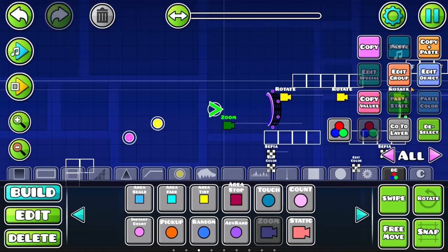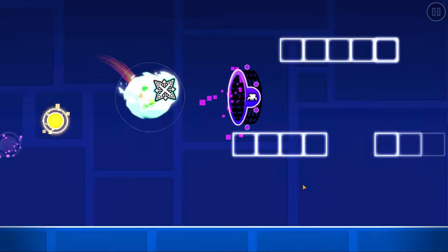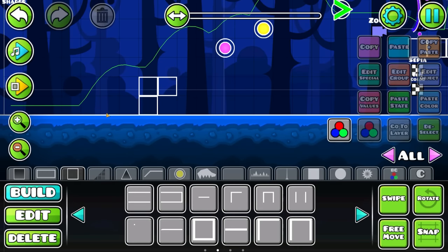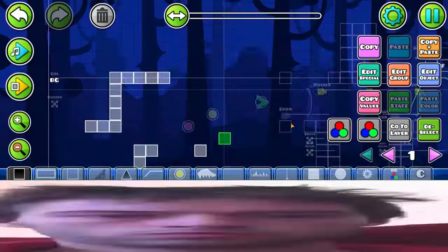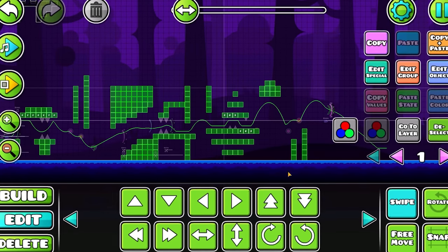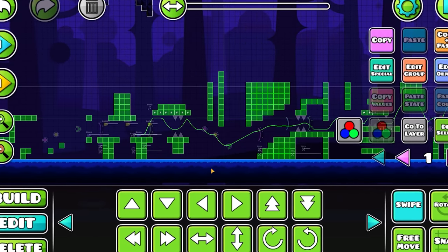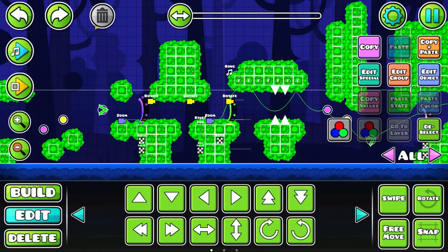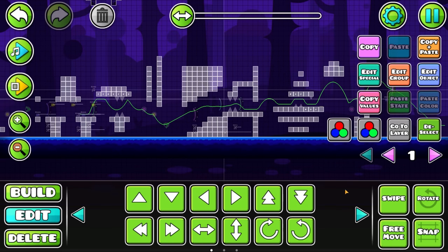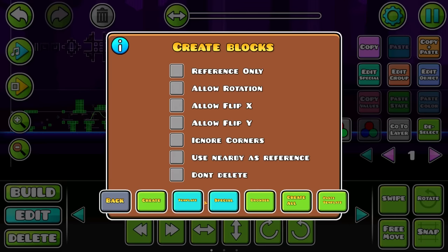I think I gotta zoom in a little bit. Okay, this is really cool. Now let's work on the block design. Let's see if this actually works — we select all of them. Whoops, I clicked the wrong button. Oh my god, I have to recreate everything now. Okay, now let's make sure we click the right button — it's Browse Create.